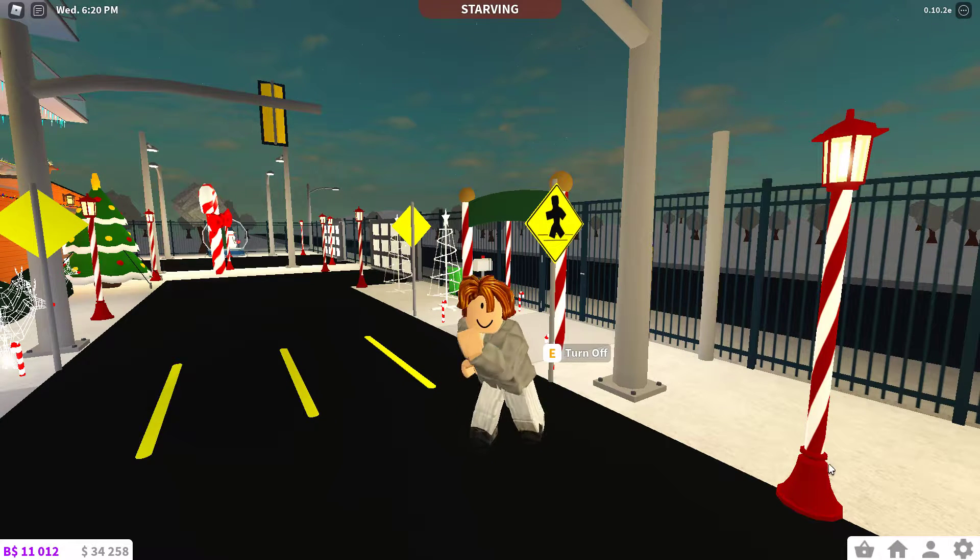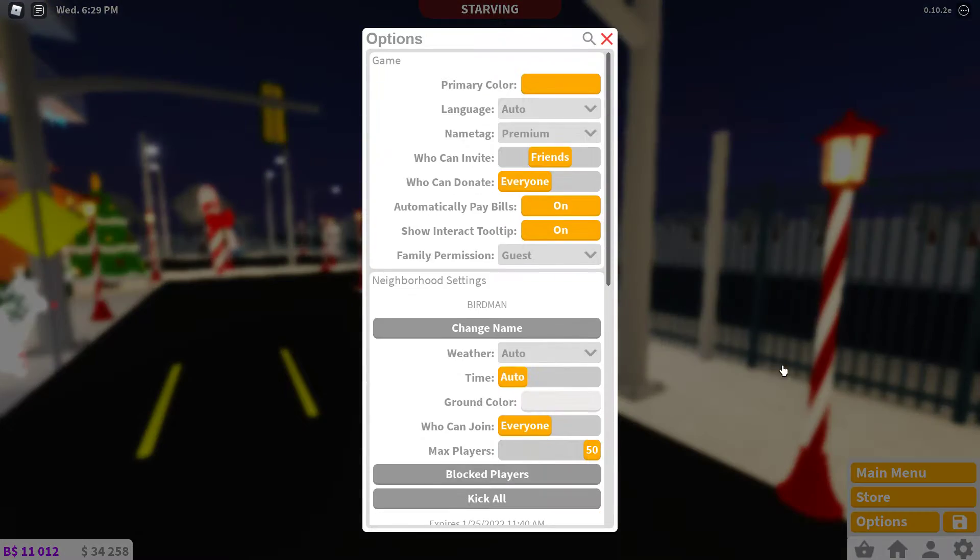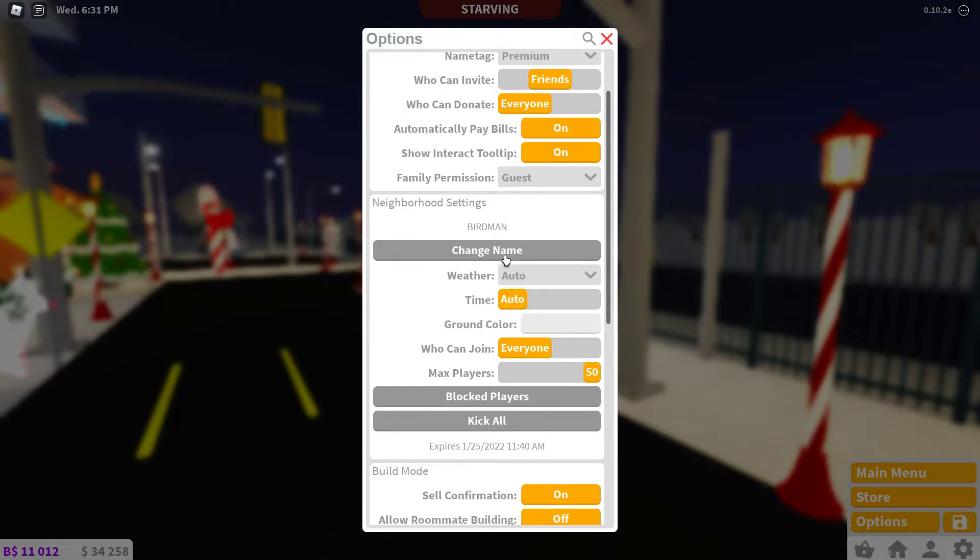Today I'm going to show you the settings for a Blocksburg neighborhood. They're super easy to use. You go down into Options, and right there you have your neighborhood settings. You can set the weather to anything: clear, rain, fog, snow, or thunderstorm. You can change the time, the ground color, and who can join.